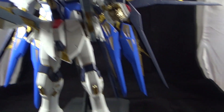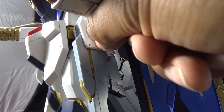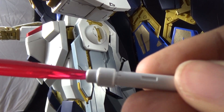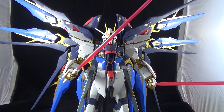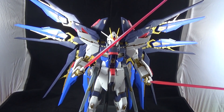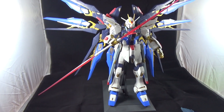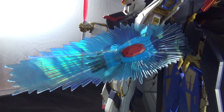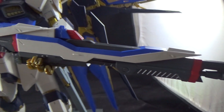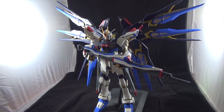Outside of what you're seeing here, the Perfect Grade Strike Freedom does come with accessories and weapons. You can pop the beam saber hilts from the side skirts pretty easily, and you get beam saber effect parts — two of each — and they look pretty good and sizable. You can also go Darth Maul style, because the back of each hilt has connector pieces so you can do a double-edged sword. You can easily put on the beam shield by pulling out the red piece on the forearms. And you can even combine both beam rifles to make one giant rifle — though I'll admit I did have to cheat at that pose; I couldn't get the hands to hold it completely, so results may vary.